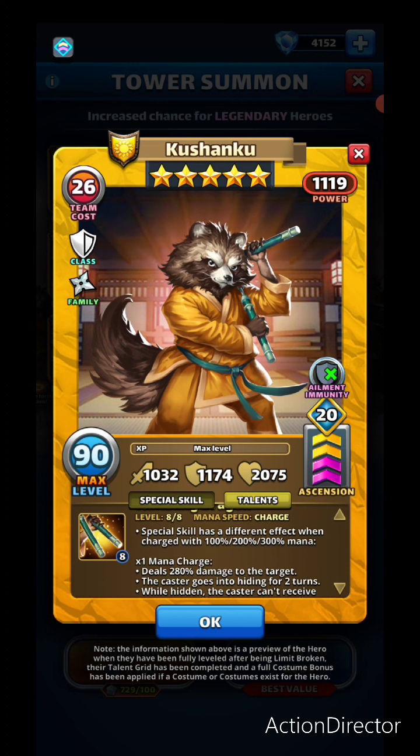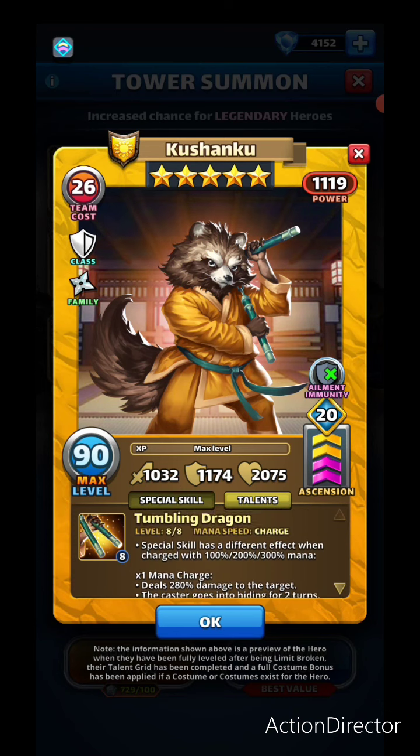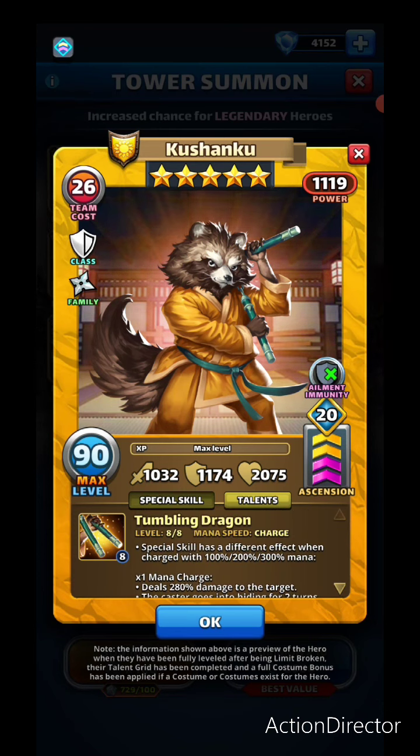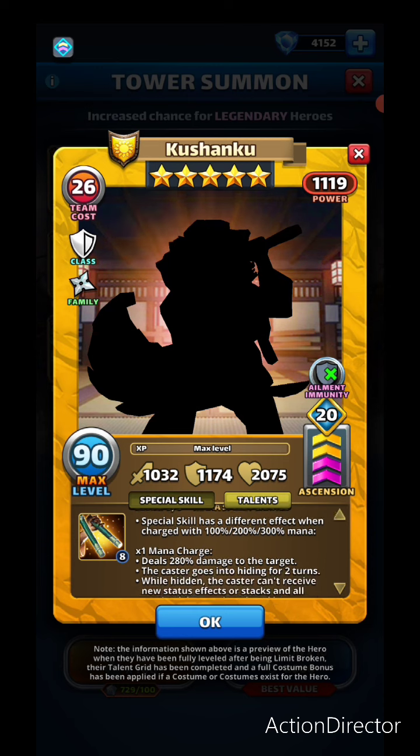I'm not talking about the stats because they're overly inflated. Let's look at his special skill: Tumbling Dragon. The ninja mana speeds depend on whether this ninja has the four percent or two percent mana node. With the four percent mana node and a level 30 magic or sticks troops, you can fire the first charge at four tiles, following that is eight tiles, and then around 12.5 to 13 tiles.